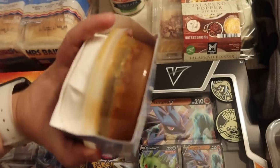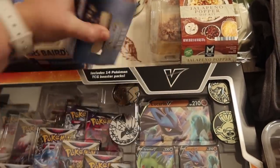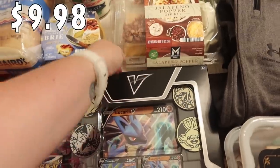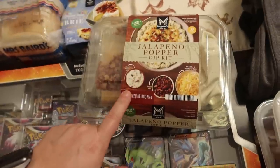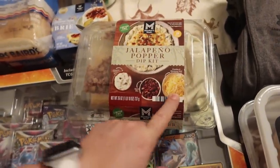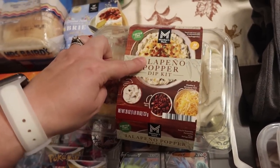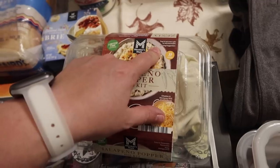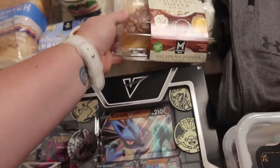We've got the Brie cheese and the caramel topping, and if you wanted to, you could use those separately. Then this looked really good too — it's a jalapeño popper dip kit. It has a jalapeño popper base, some bacon bits, and a cheddar and Monterey Jack cheese blend. It looks like you heat it up in the oven — the tray is not oven safe or microwavable, so you'll want to use your own dish, but I feel like that's going to be really good.